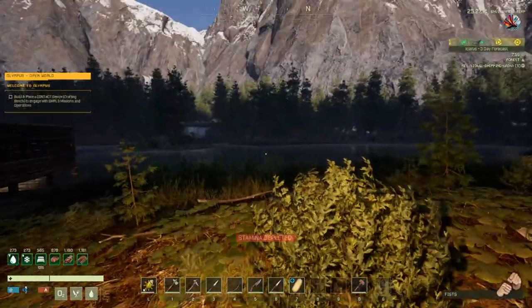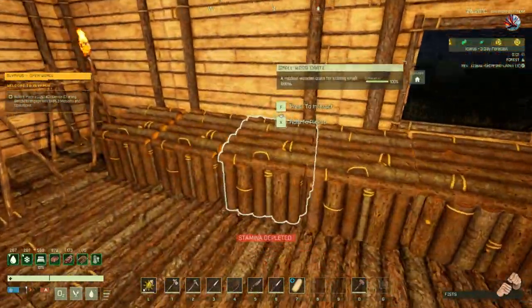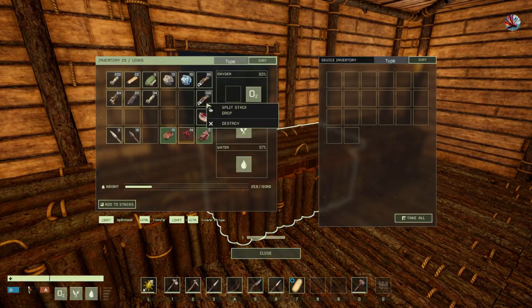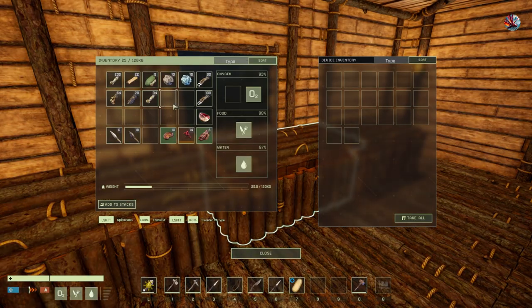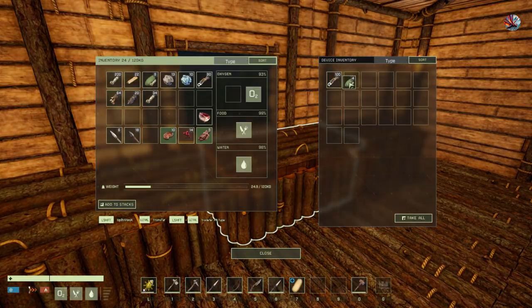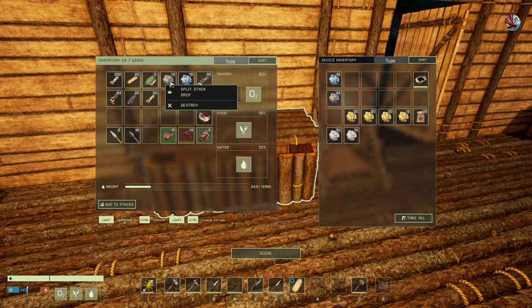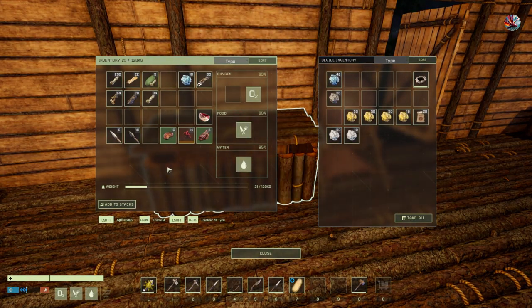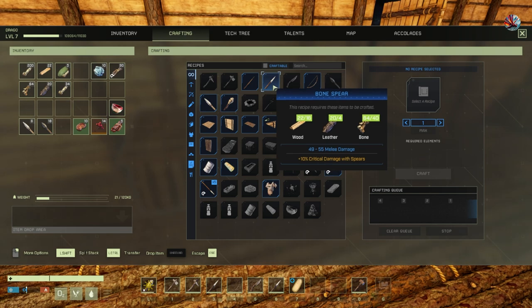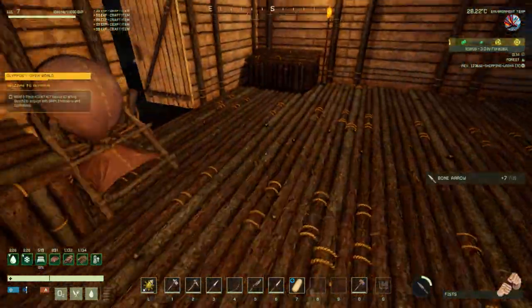What have I got in my inventory? I've just been picking crap up so let's dump some of this. I'll keep the oxide on me. I don't need the stone. I've got arrows — I could probably do some more bone arrows actually. OK, right, let's go.